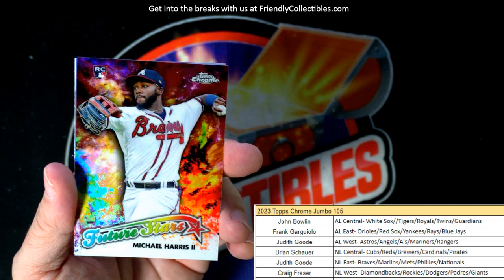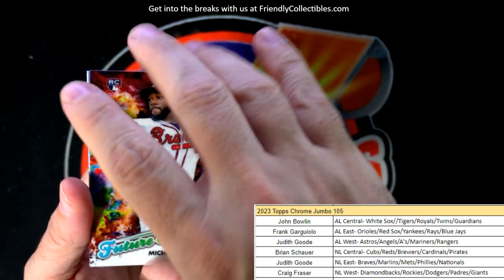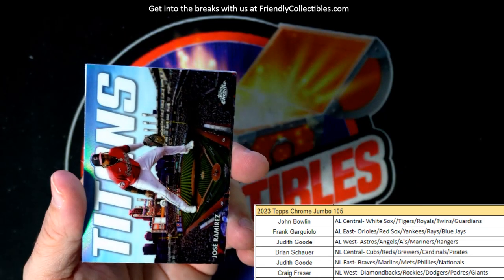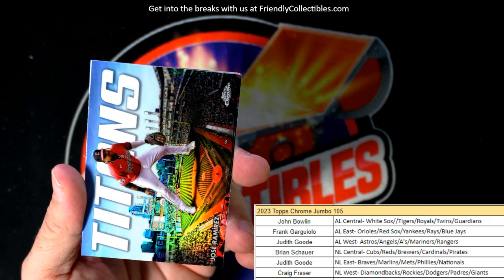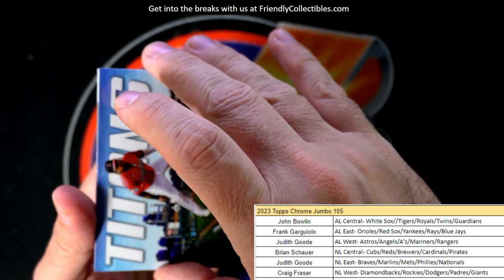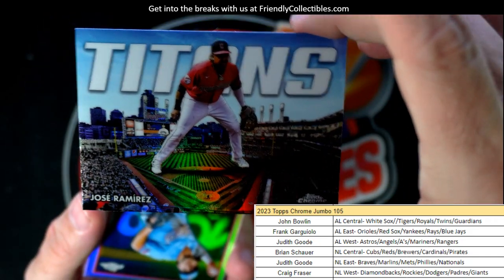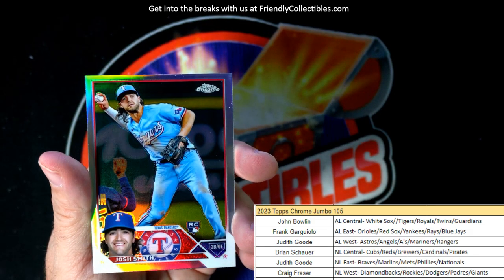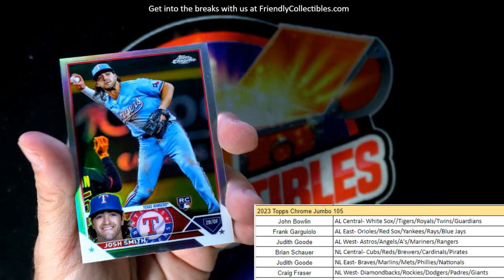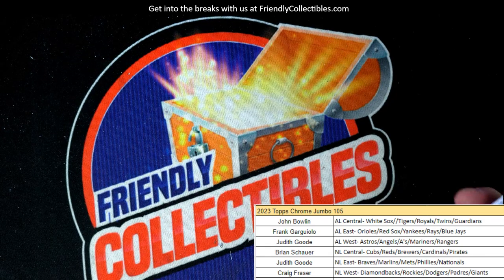Michael Harris rookie card — National League East — Judith G, coming out to you. Jose Ramirez Guardians — John B — the Knockout Artist Jose Ramirez. Josh Smith rookie card refractor — Texas Rangers — going out to Judith G. And there we go — Topps Chrome Jumbo, box 105.